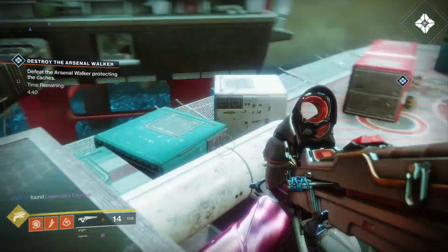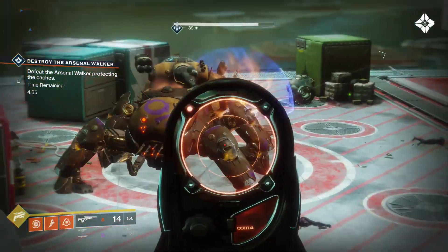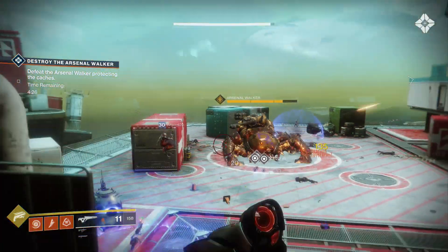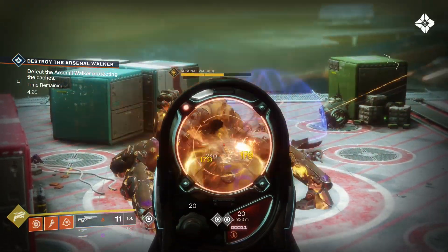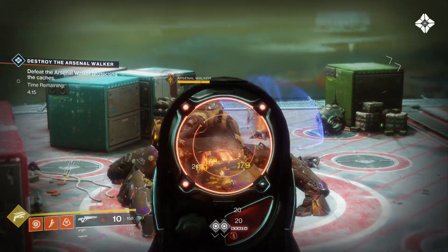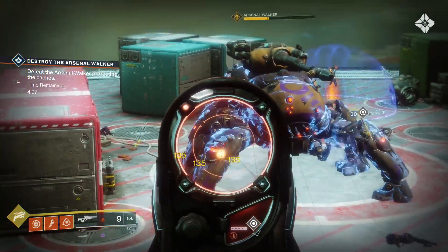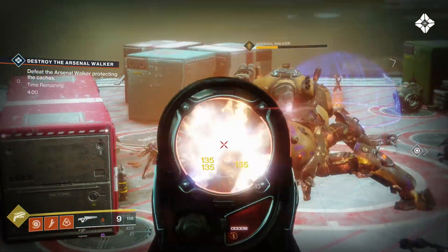After landing four consecutive precision shots, the fifth shot charges up a solar explosive that deals extra damage. You get your regular precision hit plus an extra white hit — around 250 if you're getting 135 on the crit, as you can see here on the spider boss. I'm just spraying bullets without reloading, continually getting ammo back in the magazine. There's also Zen Moment on this weapon, so the more precision shots you land, the greater the stability gets, helping you hit even more shots.